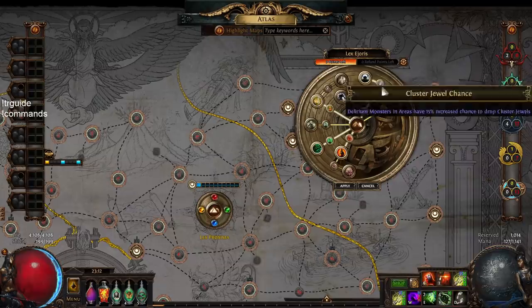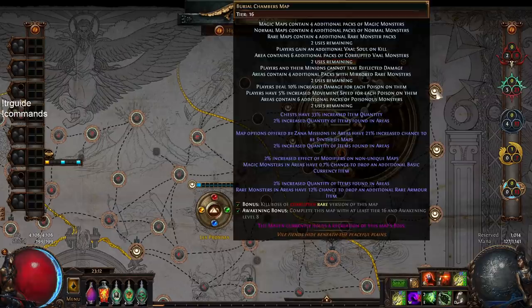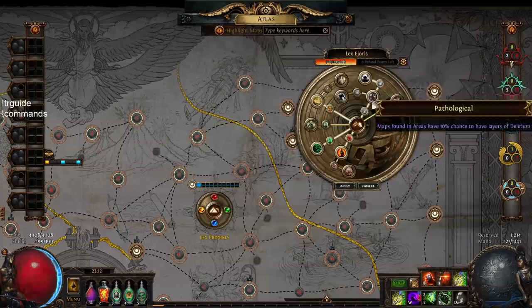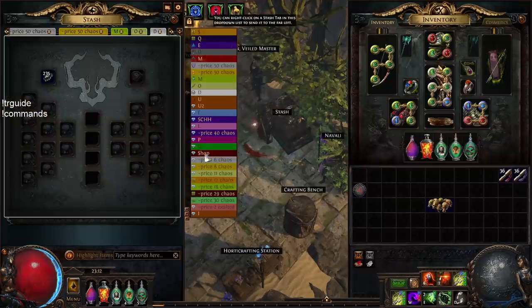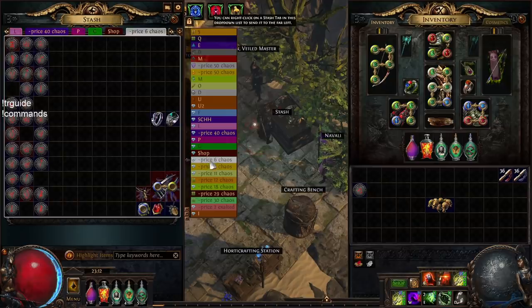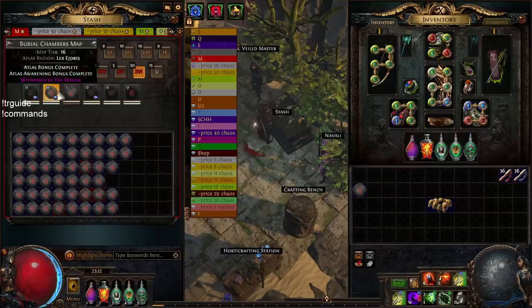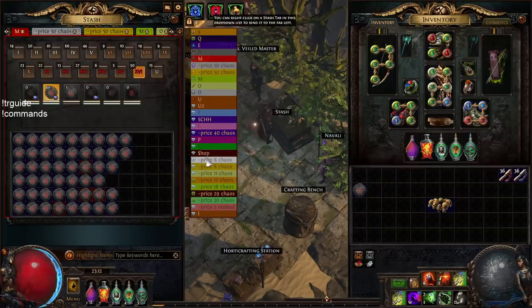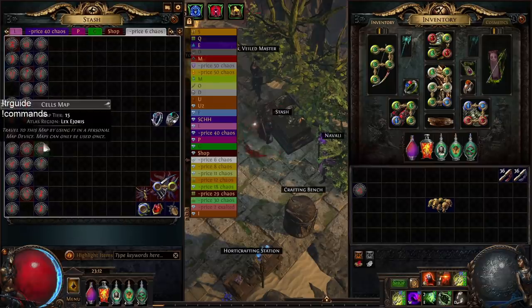I definitely recommend these five nodes: Compulsive Hoarder plus Pathological, which also grants maps with extra delirium layers — every now and then you'll drop a Burial Chambers with extra delirium layers, so very good returns. Then you sell all the maps that aren't Burial Chambers — everything that isn't Burial Chambers and isn't needed for bonus objectives. I have a session where I list them at 6c, and when people stop responding I drop to 5c, get spammed, and sell as many as I can.